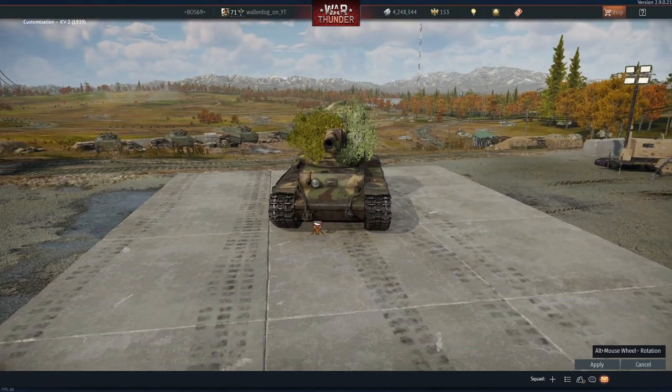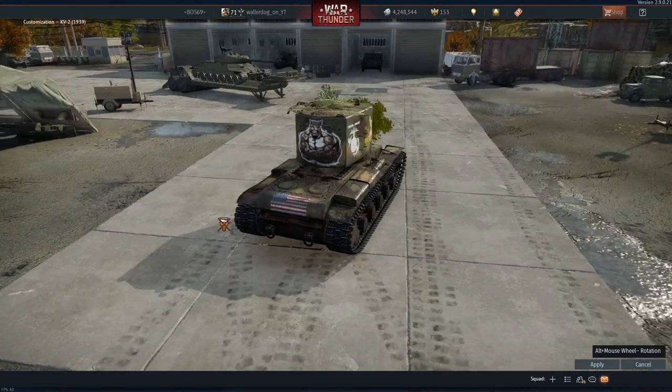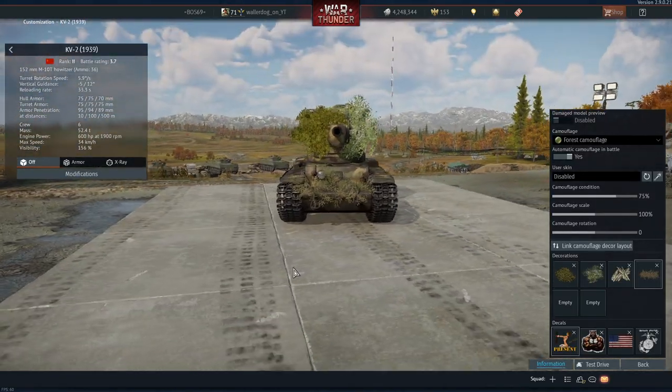I just thought of something — can we turn these like we do decals? It's not fitting in portrait, but if it was landscape that would be nice. I figured it out: Alt key and scroll with your mouse wheel, and look at that — you can turn your bushes in any direction you want! We'll give the KV2 a mustache. There we go!